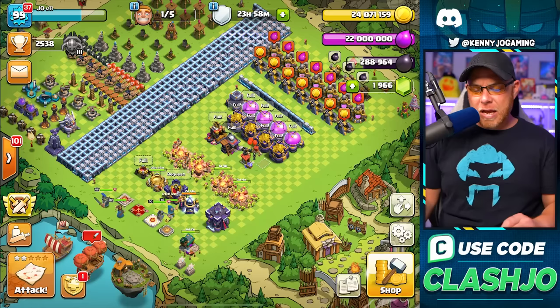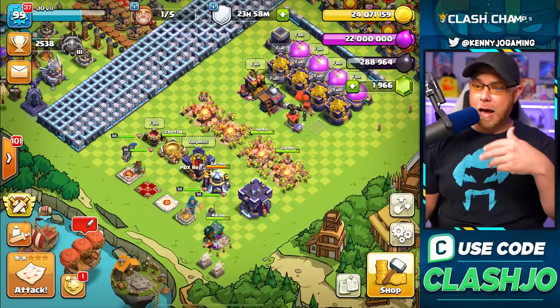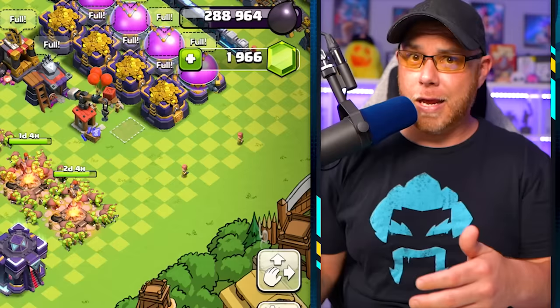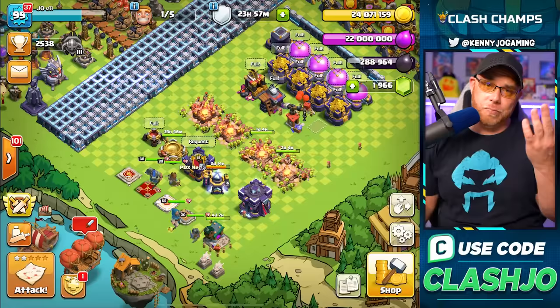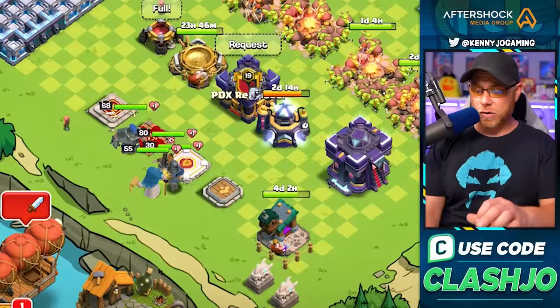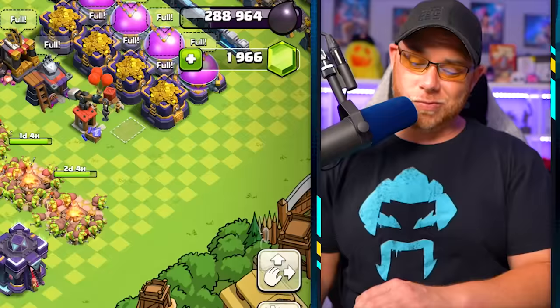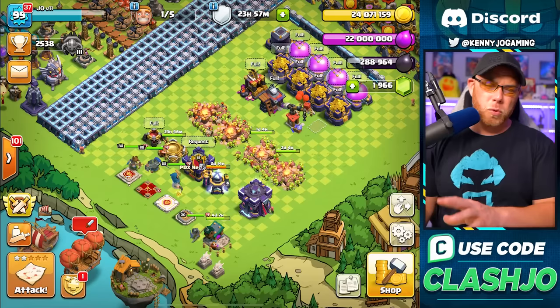We've been playing casually — I get the dark elixir, do a hero upgrade, and don't even bother recording it. Heroes are at level 68, 80, 55, and 30 — very close to max. We're upgrading the Pet House to level six to unlock Diggy, because he's super OP and I want to start upgrading him. Just ignore the Town Hall for now and leave it level one — we'll fix it when we start fixing defenses.